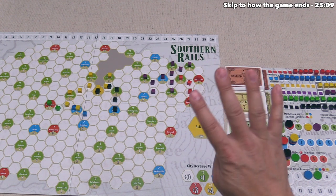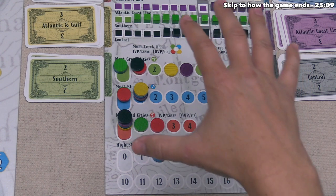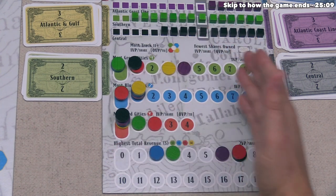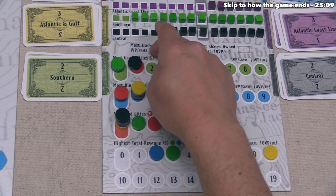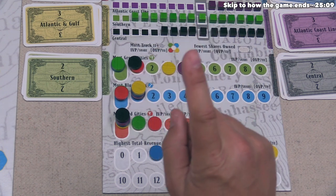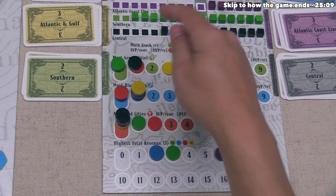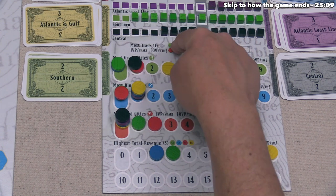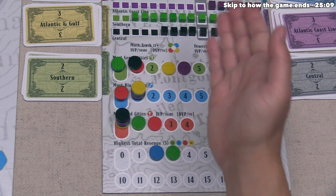The game is going to end after four full scorings, so we will be playing until four out of the six companies place at least ten cubes. To score, let's focus on this area of the sideboard — it shows the six ways that the railroad stocks can potentially score. The first is the most track at 11 plus: the company that has placed the most cubes on the board will gain one victory point per share, but there must be at least 11 cubes placed. That means no matter what, in the first scoring, no companies can score this because the first scoring happens when the first company has placed ten cubes — so no companies have placed 11. This is another potential way to get points in later scorings by pushing a company that already has a lot of cubes on the map.